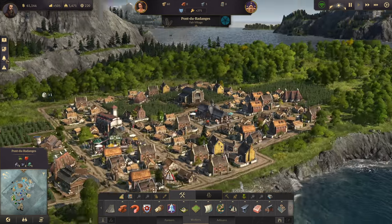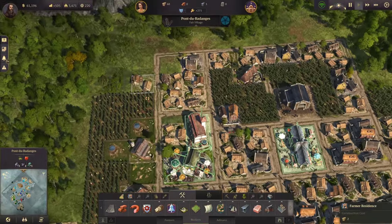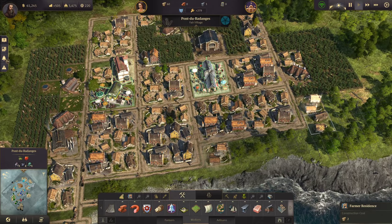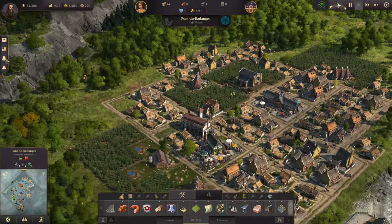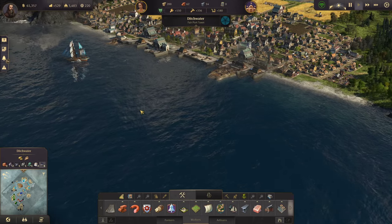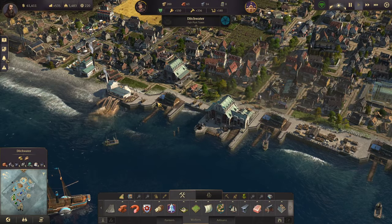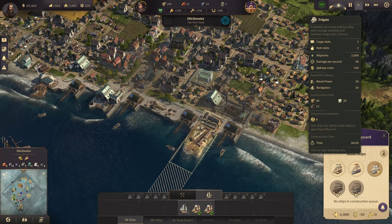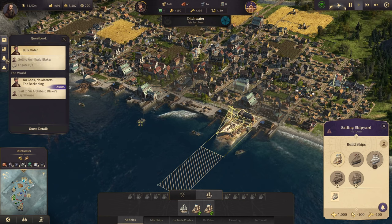How is this little island over here doing? It's just costing me a lot of money. Let's get some more farmers on it and try to even that out — at least try to make a little bit of money on this place. What is next? One more — there it is. Let's make our frigate, sell it, and finally get done with that quest.